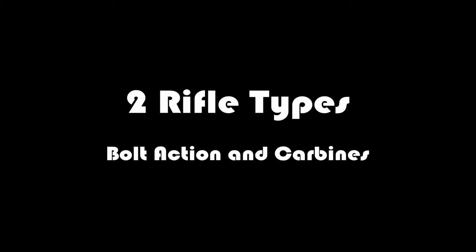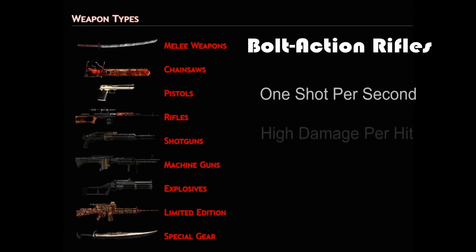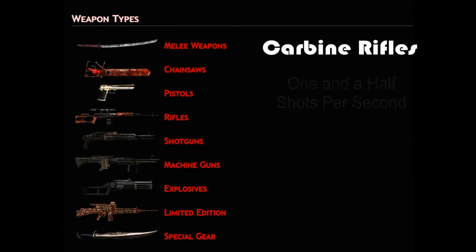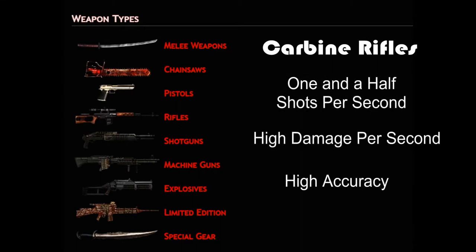There are two types of rifles: bolt-action and carbines. Bolt-action rifles have very slow firing speed, which is one shot per second. They have higher damage per hit than comparable carbine rifles, and they have very high accuracy, with a few exceptions. Carbine rifles have slow firing speed, which is 1.5 shots per second. They have higher damage per second than comparable bolt-action rifles, and they have high accuracy.